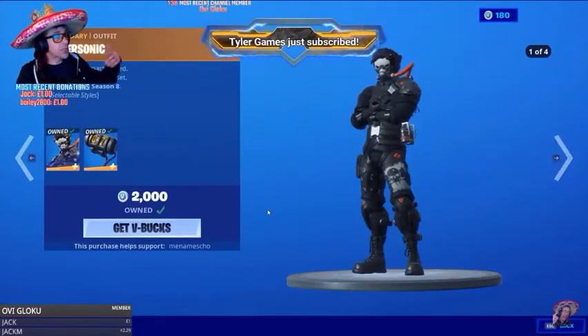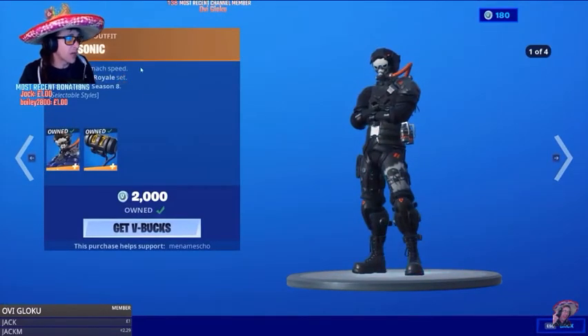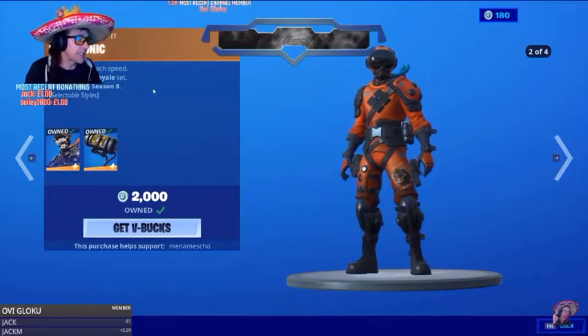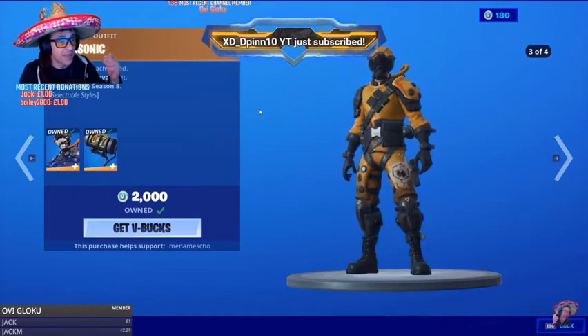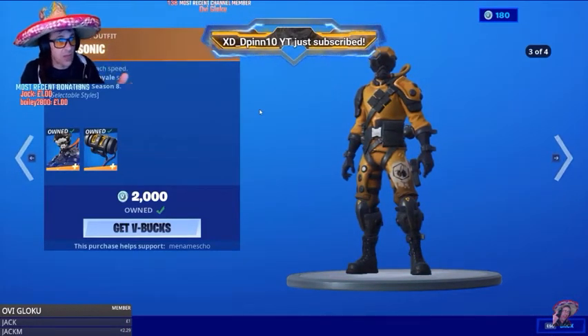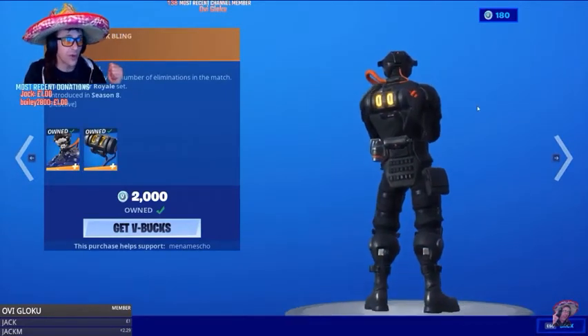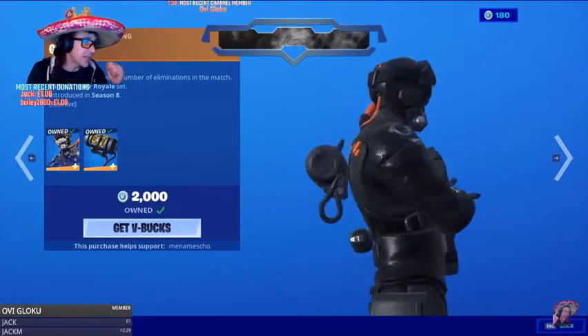The next item — Supersonic has made a return with four different styles. There are four different styles there. There's the third style, followed by the fourth style, and that's quite smart for 2,000 V-Bucks. It does come with a counter for your eliminations on his back. So that's a great skin for 2,000.